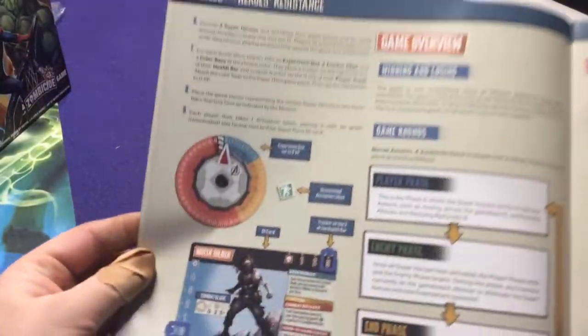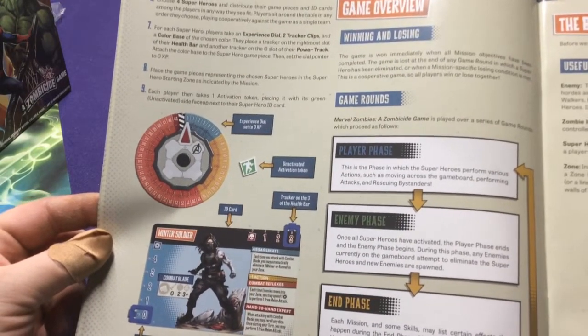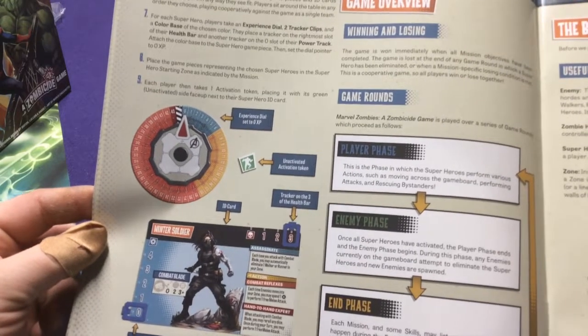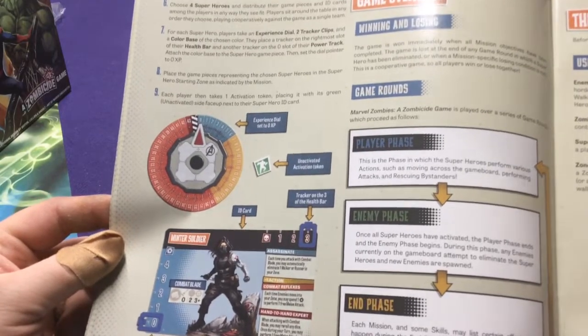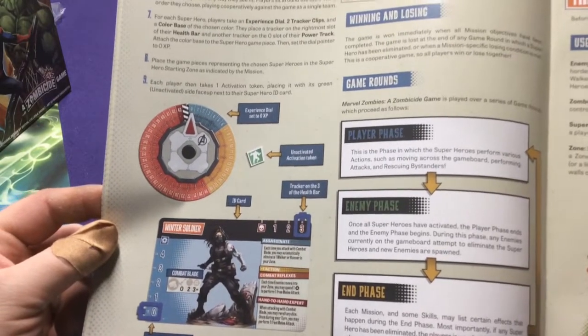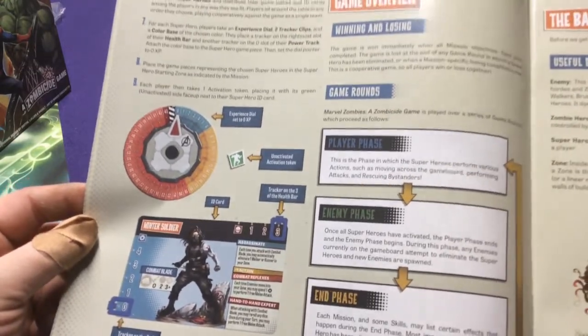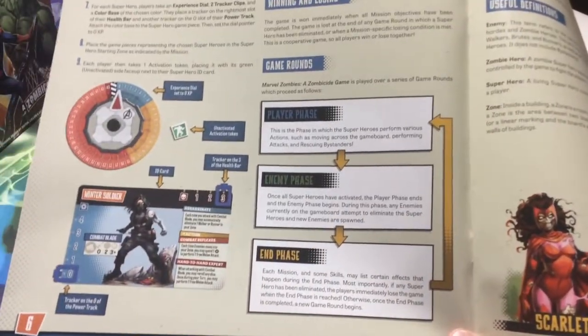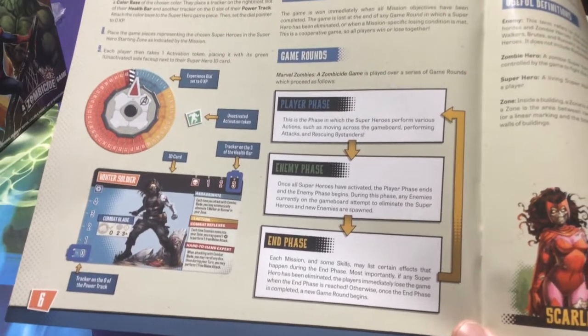One big thing this game does is it utilizes character cards and experience tiles. As your experience goes up you unlock more abilities — the more zombies you kill, the more experience you gain. As you gain more experience two things will happen: you'll unlock new abilities, but the game will actually get harder. It's also a co-op game where all players go, then the enemies go at the end phase.